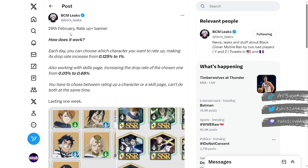This banner will 100% be returning down the line with seasonal characters on it at some point, because JP has already had this type of banner with seasonal characters on it. Honestly, my advice is not to summon on this banner, but if you are going to, here's how it works: each day you can choose which character you want to rate up, making its drop rate increase from 0.125% to a full 1% chance. It also works with skill pages, increasing the drop rate from 0.05% to 0.68%, and you have to choose between rating up a character or a skill page — you cannot do both at the same time.